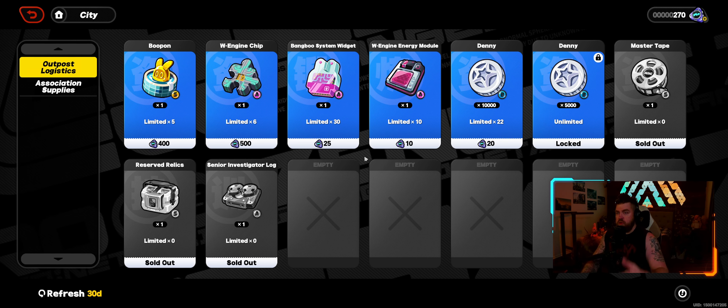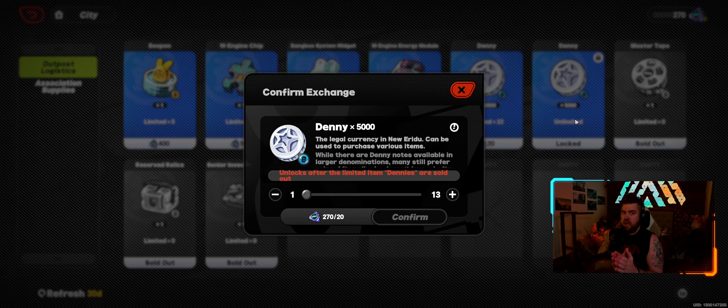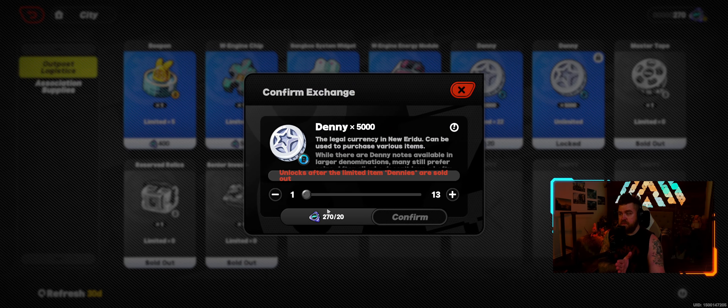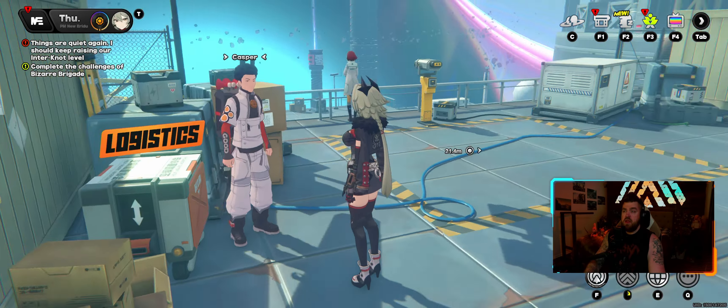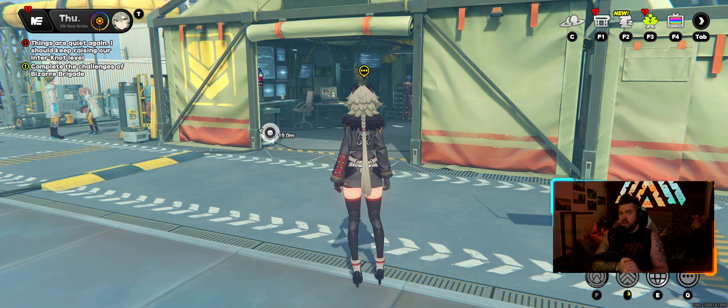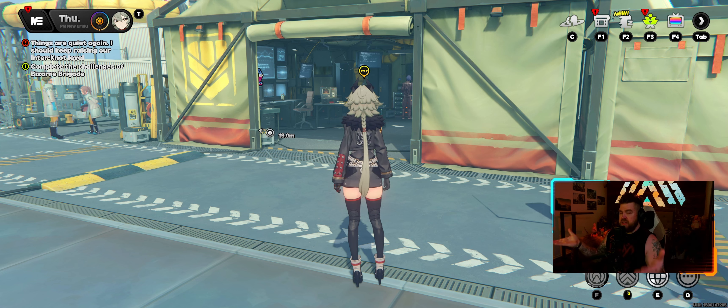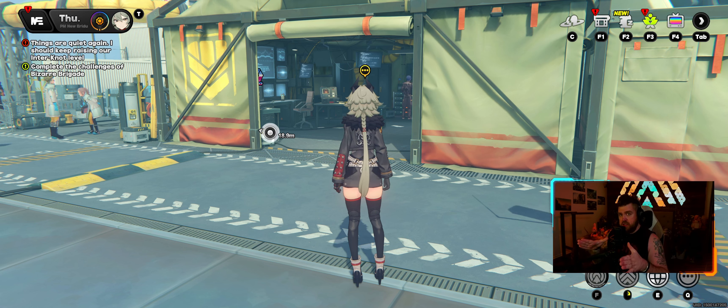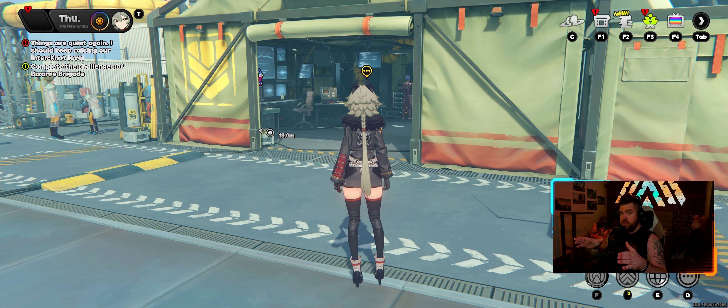Now if you do your Hollow Zero runs regularly, you will kind of buy up this entire shop very quickly. But then you also have an unlimited supply of Dennies that you can buy — you get 5,000 Dennies for 20 S-merits. This is right now the fastest best way that doesn't cost energy to get Dennies in Zenless Zone Zero.